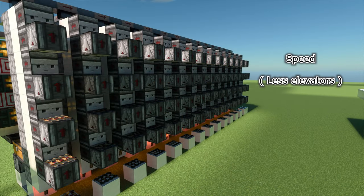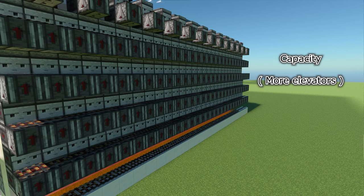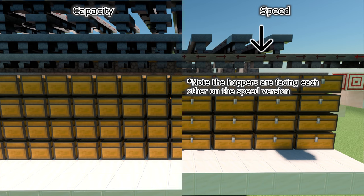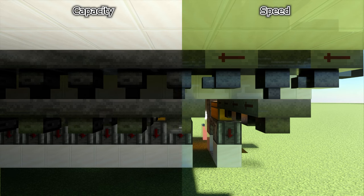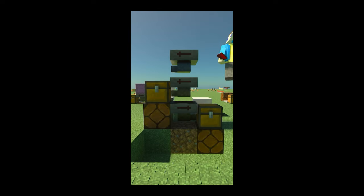One thing to note is that there are two versions of the sorter — one that is faster and one that has more capacity. This video showed the one with more capacity. The faster one has some minor changes to the item piping, but the mechanics are all the same. If you want a more in-depth explanation of how multi-item sorters work, check out the short where I explain how they work. If you have any questions, comment them below and I'll be more than happy to answer them. Thank you for watching and happy sorting.